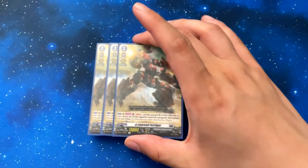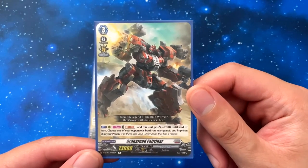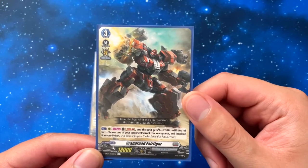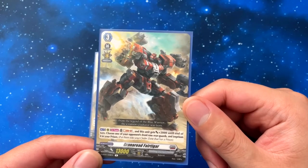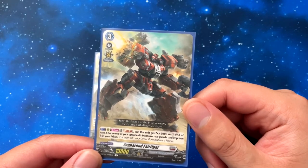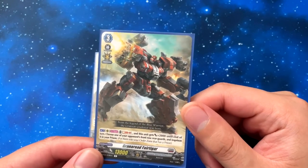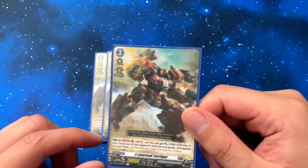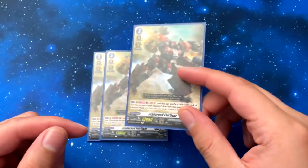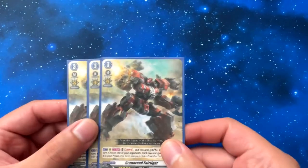For the rest of the grade threes, I run three Granderode Fair Tigger. It only has a rear guard effect: soul blast one, this unit gets 2000 until end of turn, then choose one of your opponent's front row rear guards and imprison it in your prison. So soul blast for 2000 and you imprison something. I prefer soul blast effects over counter blast because counter blast resources are harder to manage. I only run three of these.